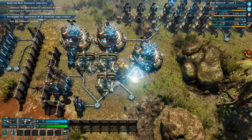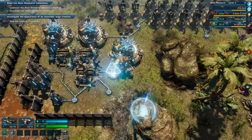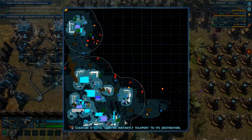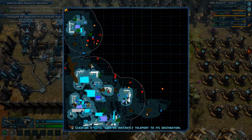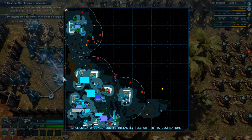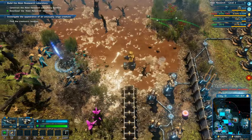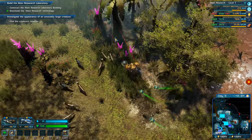Alien research - right, I need to build the laboratory and it needs water. I need a water source. This didn't happen in survival, so I'm probably going to have to get it from the mud and do something else with it. There's a lot of water in this area so maybe I can just set it up here. Warning: hostile creatures are coming from a nearby nest, but let me deal with this first.